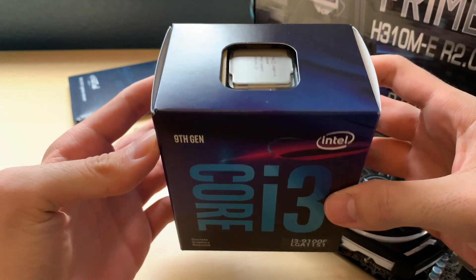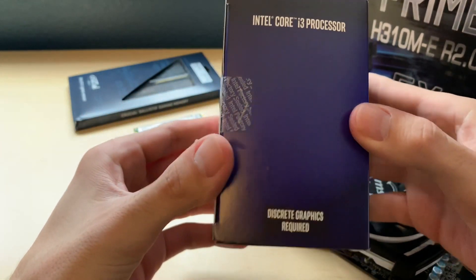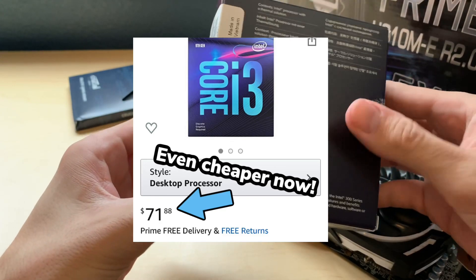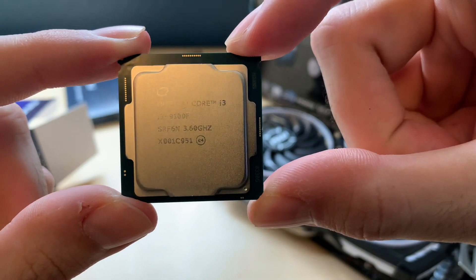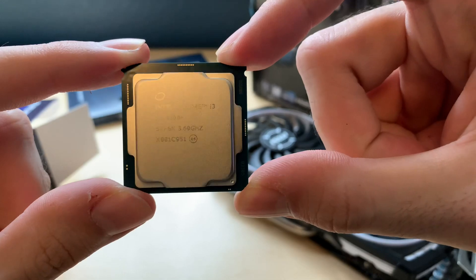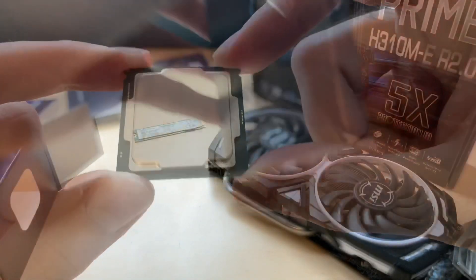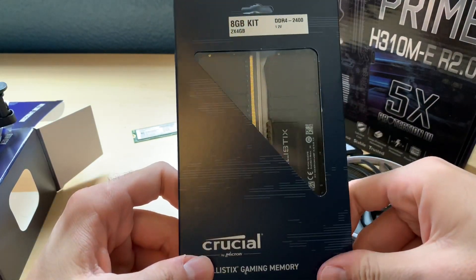The CPU is a ninth-generation Coffee Lake i3-9100F, a quad-core chip that was only $75 on Amazon and was one of the main reasons I wanted to build this system. Intel has always been known for their single-core performance, and having four of those cores at 75 bucks feels like it should make for a decent gaming CPU, especially for the money.